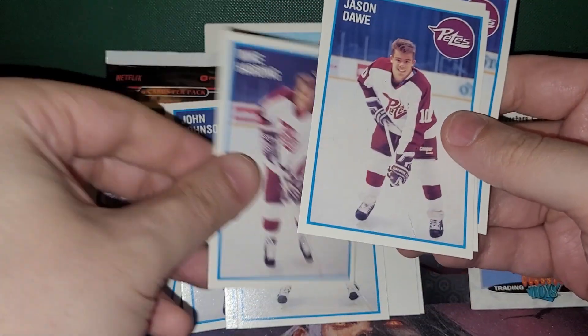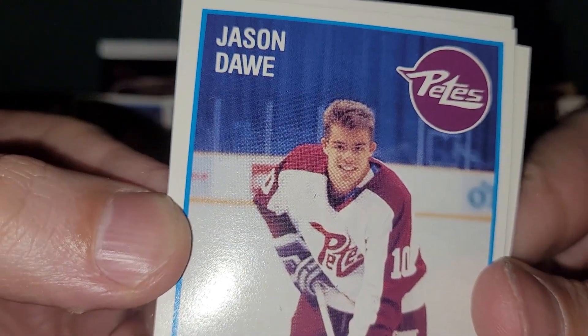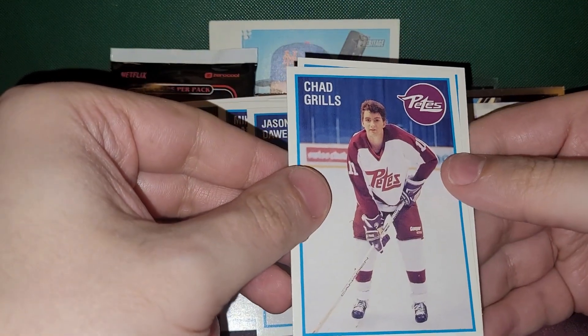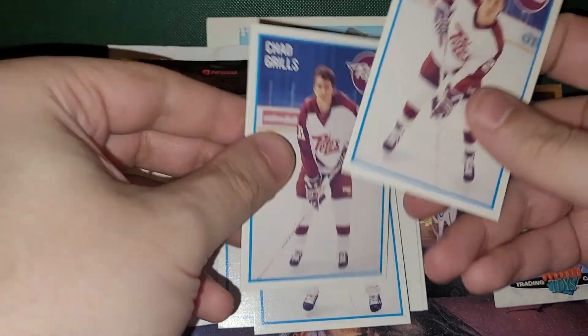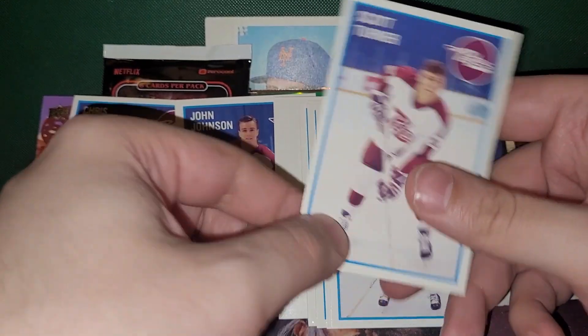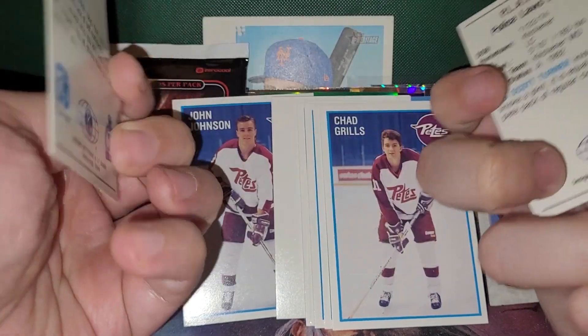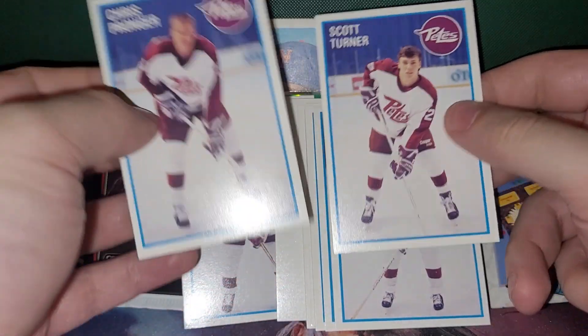Mike Harding. Chad Grills — this kid's like six years old. He was a police officer. Scott Turner. Oh, these are all actual players — they're not cops. We got the Scott Turner and Chris Pronger of the Quaker Oats Kitchener, Peterborough Police. Thanks to Riot at the Movies, thank you so much.